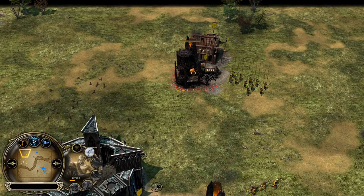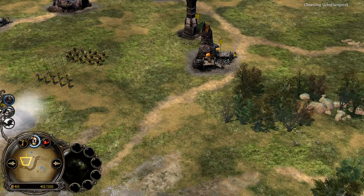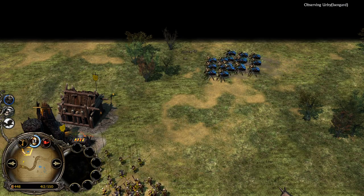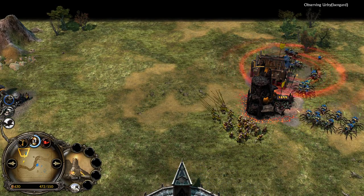Irby is playing super defensively. This level 3 furnace is quite slow, so he was using Devastation before. And that's one of the greatest powers of the Isengard faction in Rise of the Witch King — you have so many tools to boost your eco. You have Devastation, you have Industry, you have Field of Fires later on.